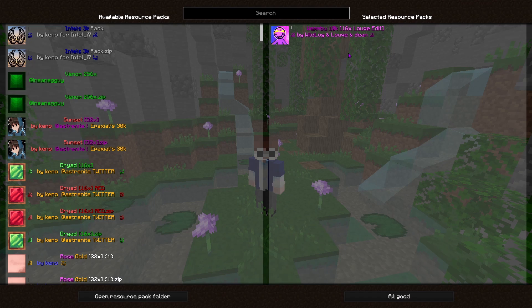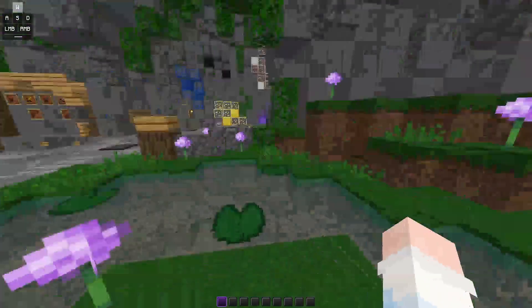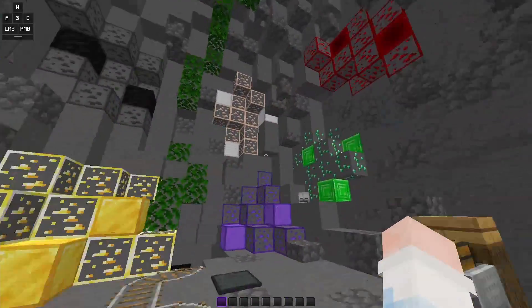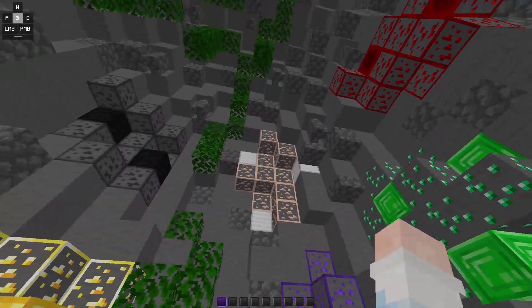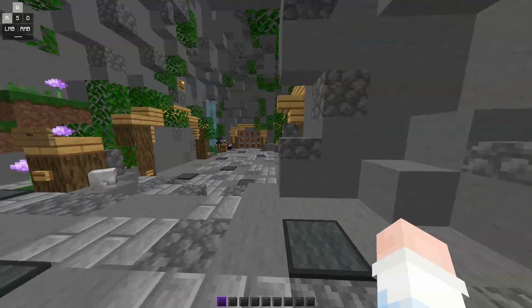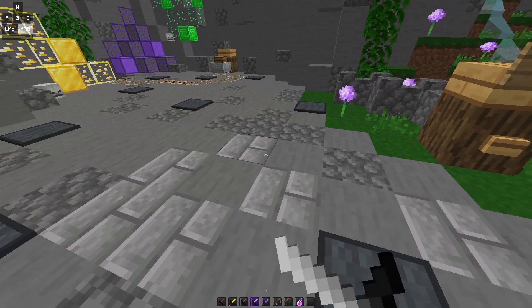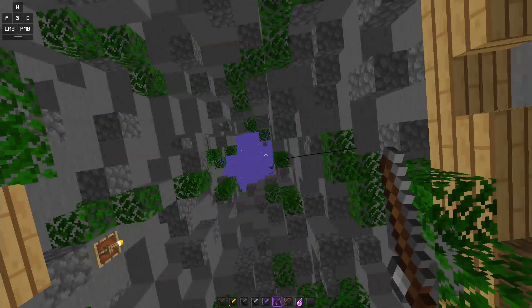The last and final texture pack — my favorite of all — is the Wenbu 10k pack. He's actually a good content creator. This is a good texture pack, I recommend you use it. The ores are pretty simple — same outlined style as the last one, but check out the purple diamond. I love it. Look at the sword — who doesn't like this sword? It's pretty bomb. The diamond sword kind of sticks out too.